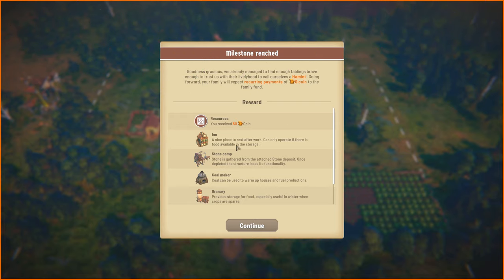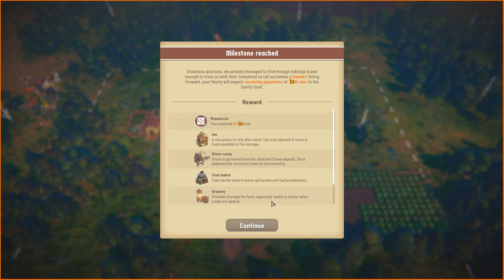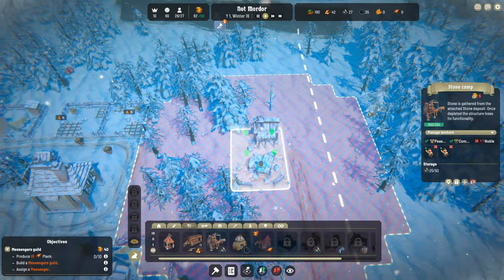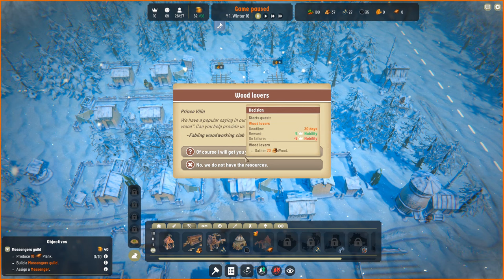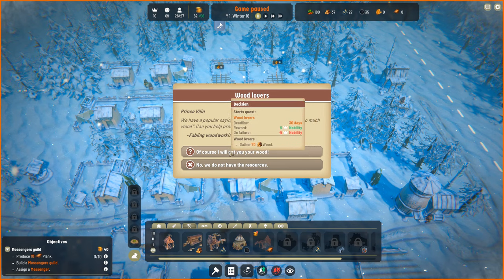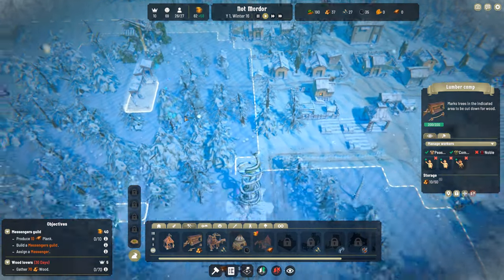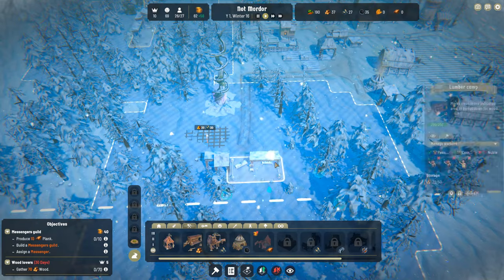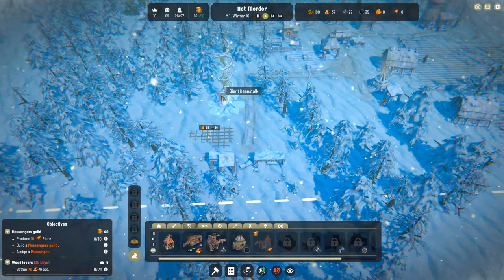When you get enough people, your realm upgrades — now we're a Hamlet, and we still don't have to pay our parents, but later on in the video you'll see you have to pay quite a lot to them. Now we're in winter, and wintertime is actually the hardest time in this game because coal is being used for heating and food doesn't grow. Vegetables and crops don't grow, but later on if you establish pig farms and eggs, and if you have some grain or vegetables, you'll be fine.